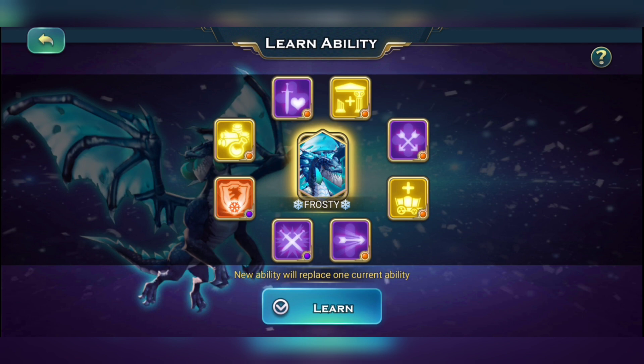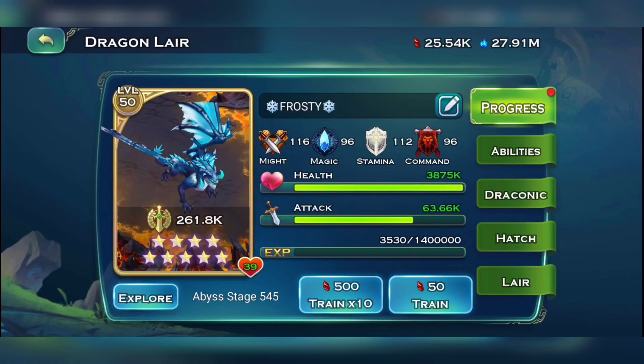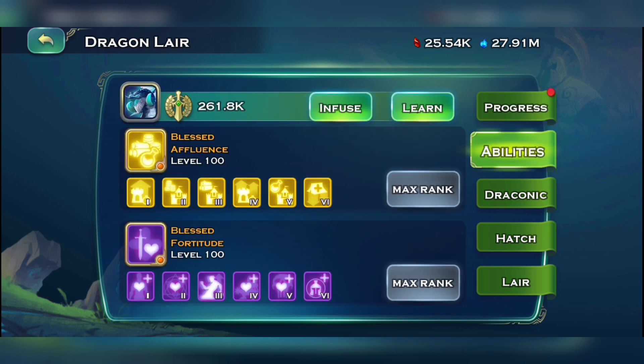Let me explain how useful this dragon is for researching, upgrading, void, and farming. You might ask: why all seven skills in one single dragon? Why not make two different dragons — one with four purples and one with three yellows?